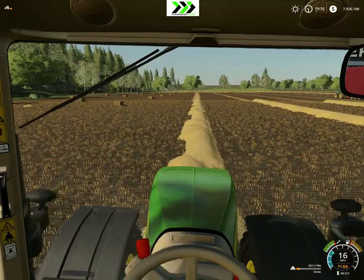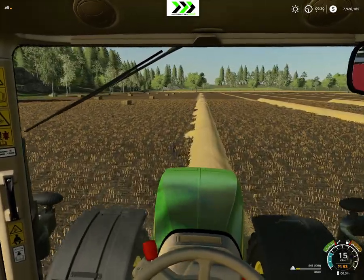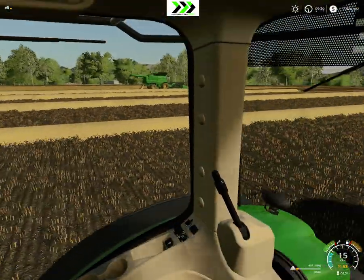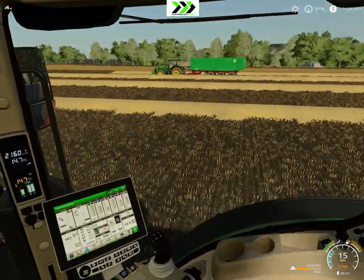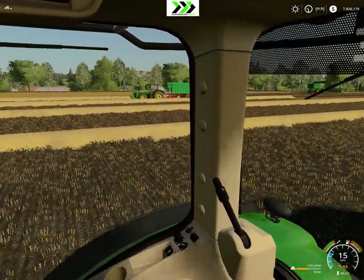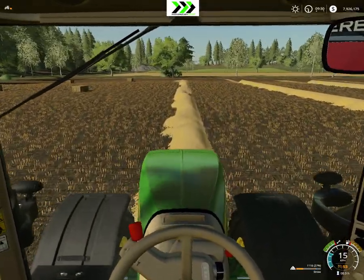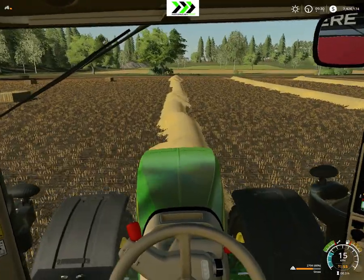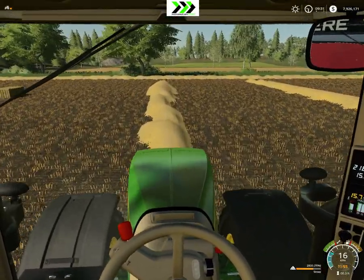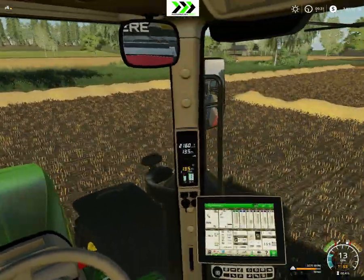That's a later project. First we're gonna get all of the fields up to the same state. We need to lime it. You could lime it with a trailer and a spreader. The in-game one is nice — it goes through lime like nothing else, but it's a nice trailer, it's better. I wonder what you can put into this fermenter, or fertilizer maker, whatever you want to call it.